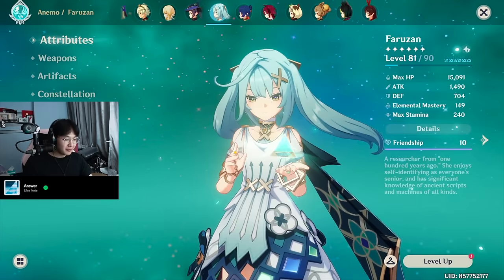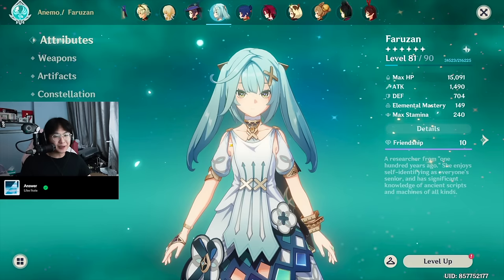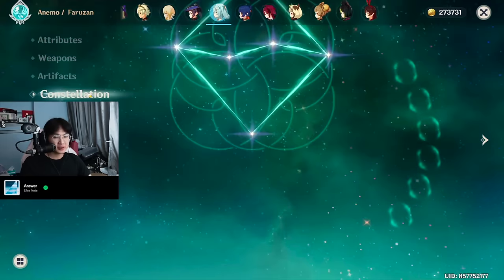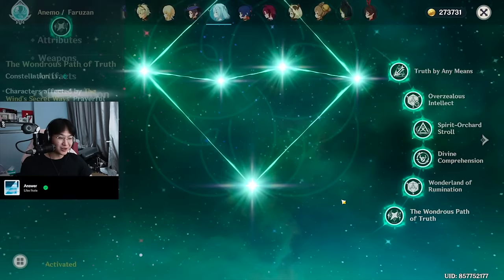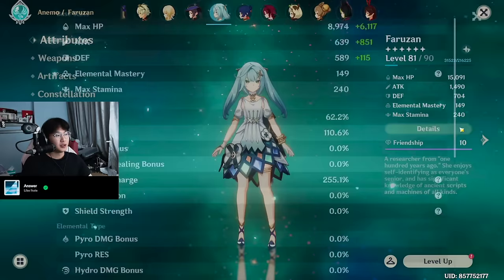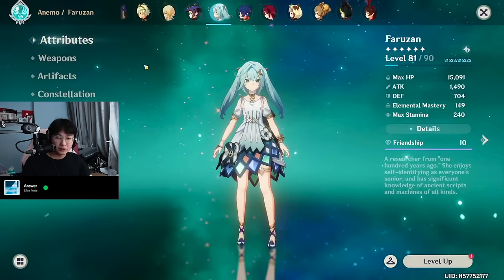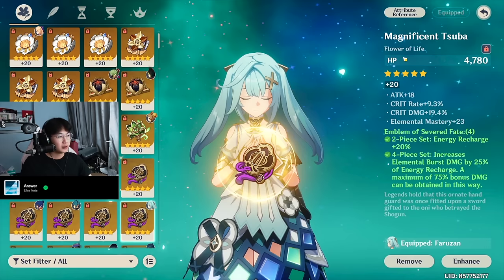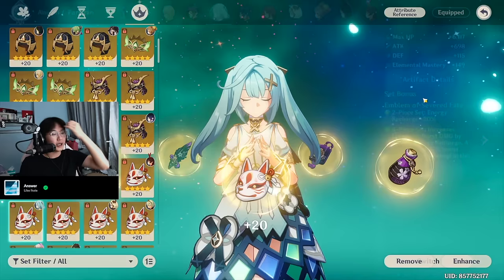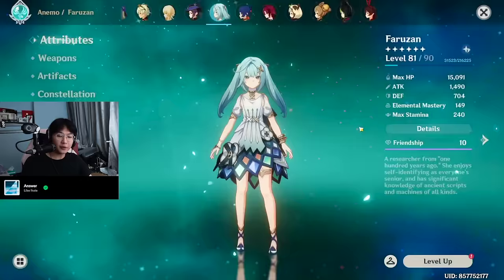Faruzan — as you guys know, I love Faruzan, one of my favorite female characters in this game. Thankfully, I didn't have to spend $500 on Faruzan on this account unlike my main account. Weapon is the Favonius Warbow. She's running 4-piece Emblem because I just had spares. Constellation 6 — thank god I had C6. Talents: 2, 8, and 12. Stats: 62% crit rate, 110% crit damage, 255% ER. Because she's C6, I can always get her burst back up. Artifacts: pretty good flower, okay feather, ER sands with crit rate, ATK% goblet with ER, and ER with crit rate circlet. That's my Faruzan — pretty simple stuff.